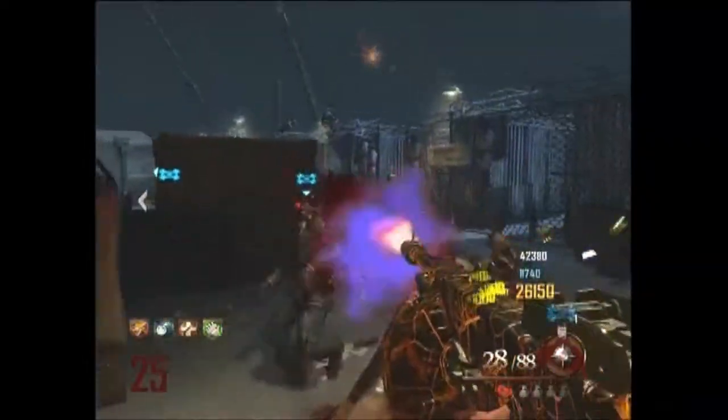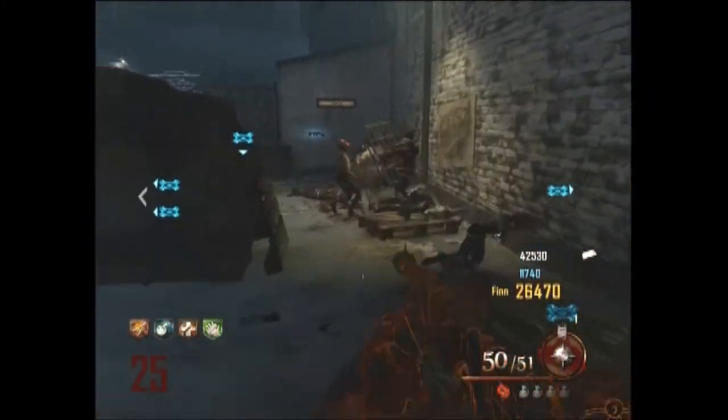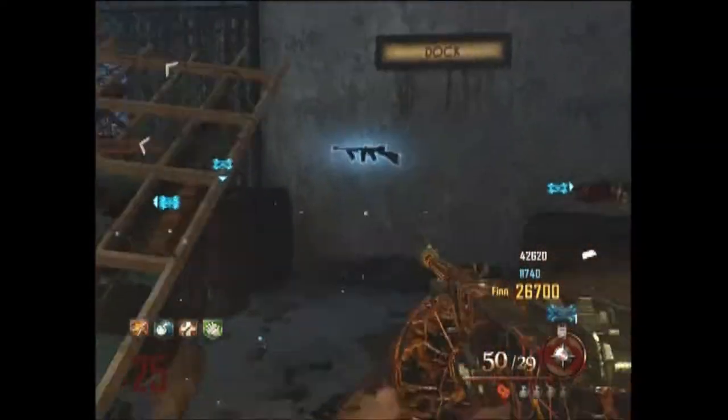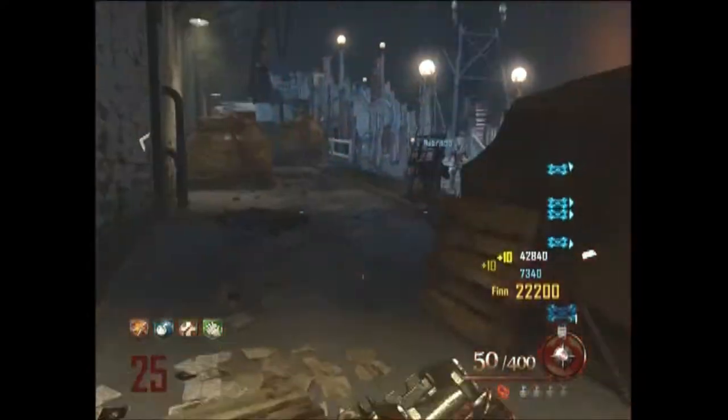Raymond, shoot your asses! You look hungry. Try eating some lead. Okay, I'm gonna go get ammo. Get ammo first, go! I ain't keeping you as a pet. We need you to shoot your asses again, Raymond.